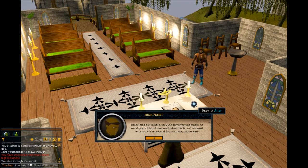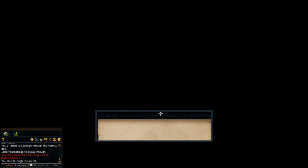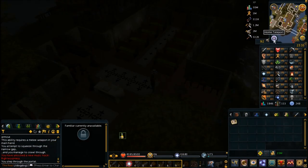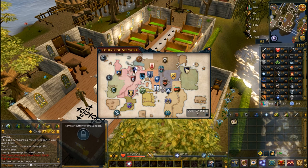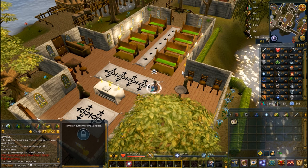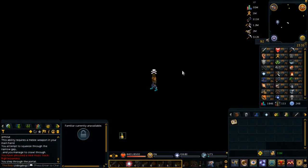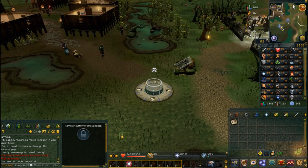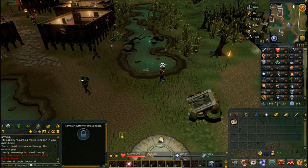He wants you to go back to the monk who gave you the orb and find out what happened. So now you have to go back to Canafis, or use that invitation box twice, to go talk to the monk once more — taking the same route as before, just through the basement of Paterdomus.